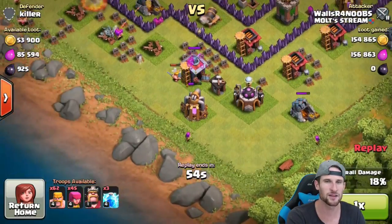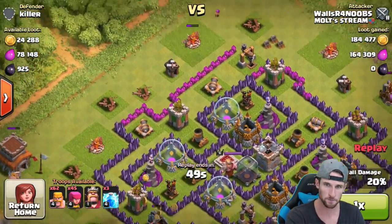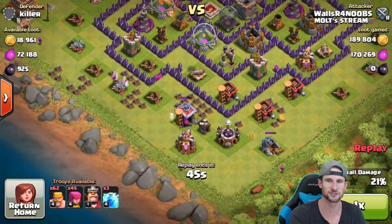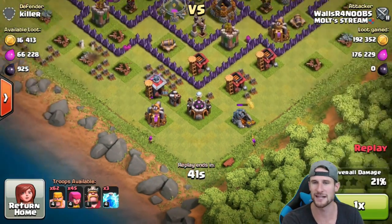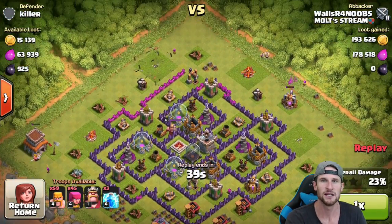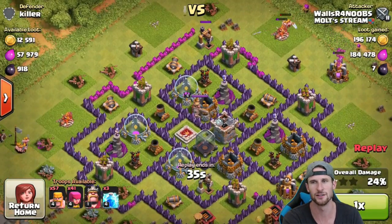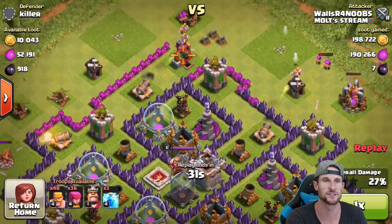A couple of these mines were just out of range of any defenses, so I was able to take those out pretty easily. I'm slowly working at these buildings so I can get into that dark elixir drill. These two archers are out of range — no reason to waste troops over there. I take out the town hall for that little loot bonus and end up not even having to use the majority of my troops.